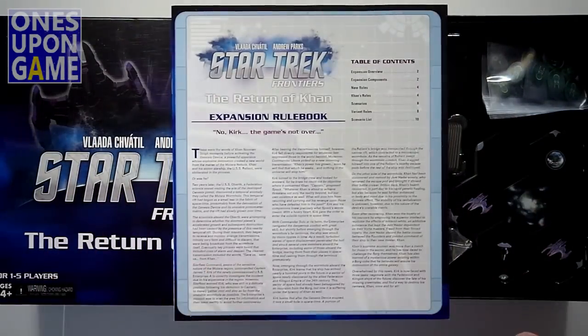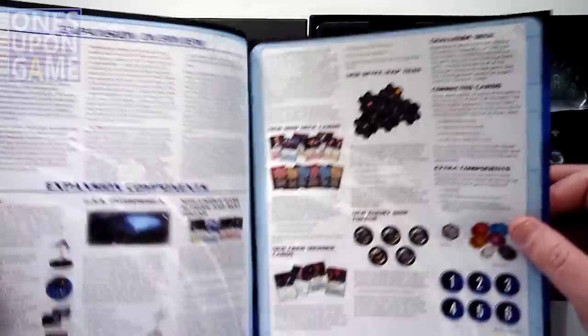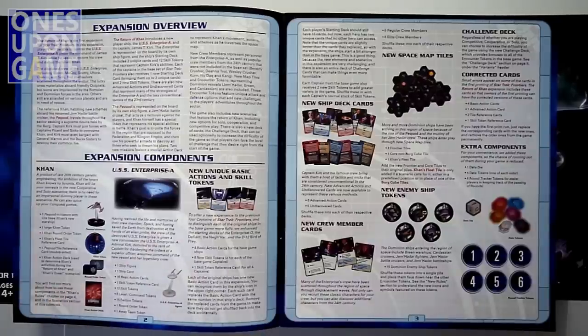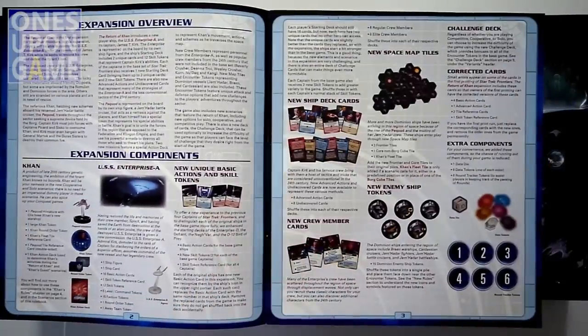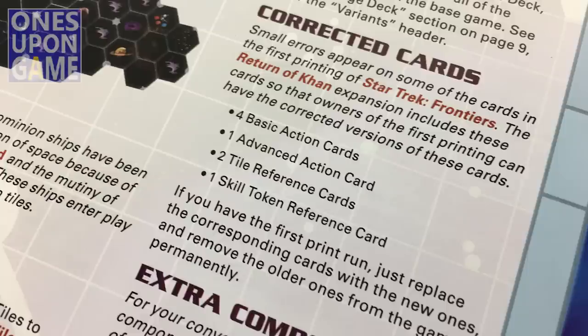I'm going to get the expansion rulebook, to add to the other rulebook. This is what you're going to get: the Pequod miniature with its click base, a con token, con round order token, and other things related to how con runs. Then you're going to get the Enterprise-A, some unique basic actions, ship deck cards, new space tiles — and they're pre-punched too! You're going to get a new data die, data tokens, round tracker tokens, and new enemy ships. There are Dominion ships — there are 15 of them — and a challenge deck. Apparently, something I did not know about, there were some errata in Star Trek Frontiers, so they produced correction cards for that. Four basic actions, an advanced action card, two tile reference cards, and a skill token reference card.